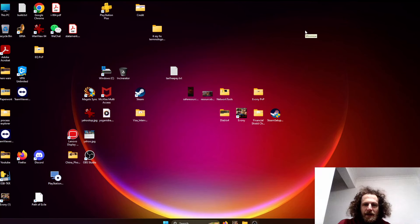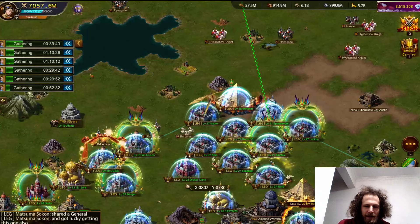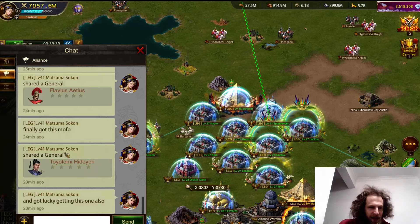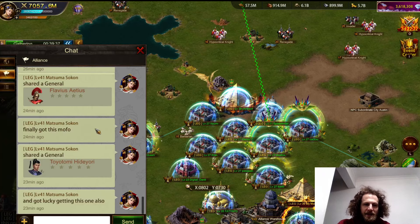I just got a couple of generals I was missing in the General Hall to upgrade and unlock the Art Treasures. I was just telling my Alliance — I got Flavius, Ateus, and Toyotomi Hideyori.